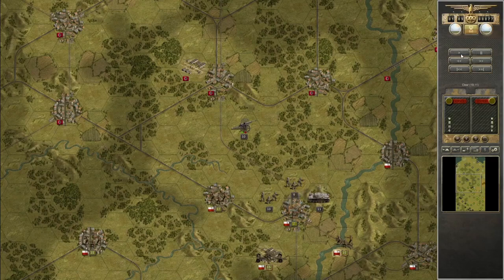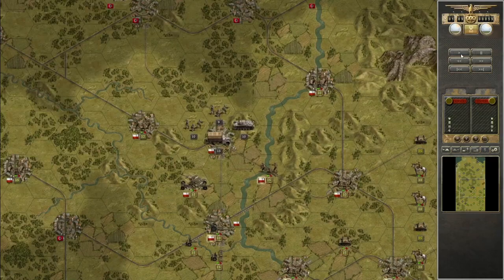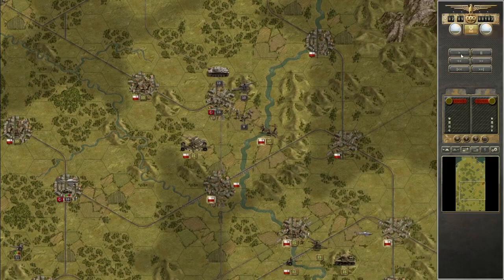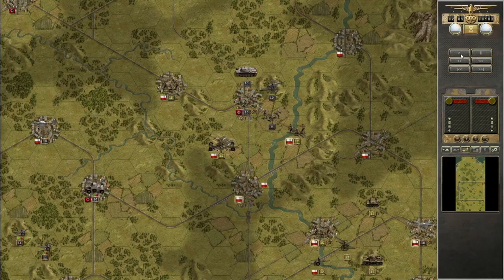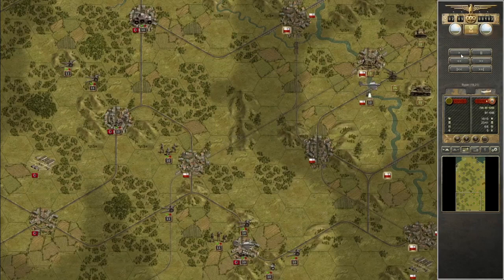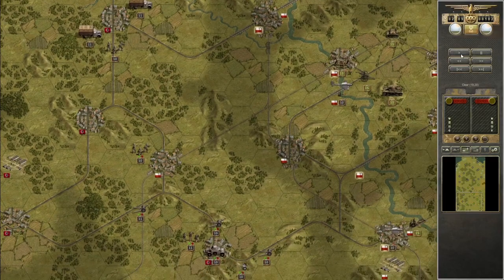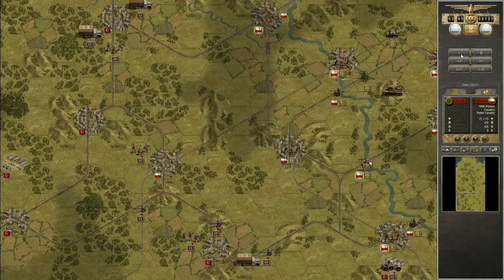Armant realizes how broken my strategy of busting through there is. He gets greedy here and has to reload to make sure that's not a ruddy defense — I think it has like four entrenchment, so it's a non-trivial probability. He's going to try to clear the river hex there. He has three infantry units.